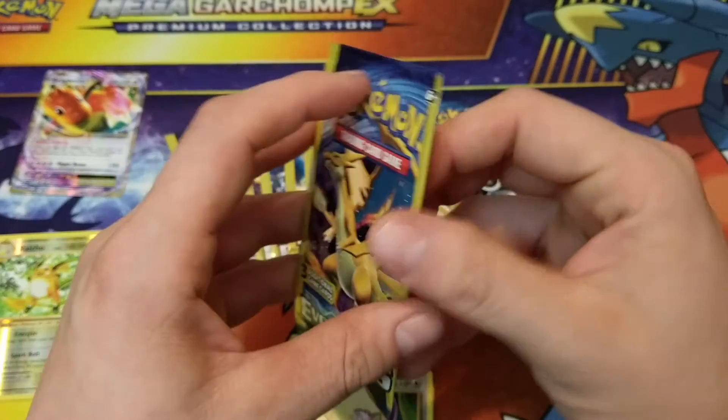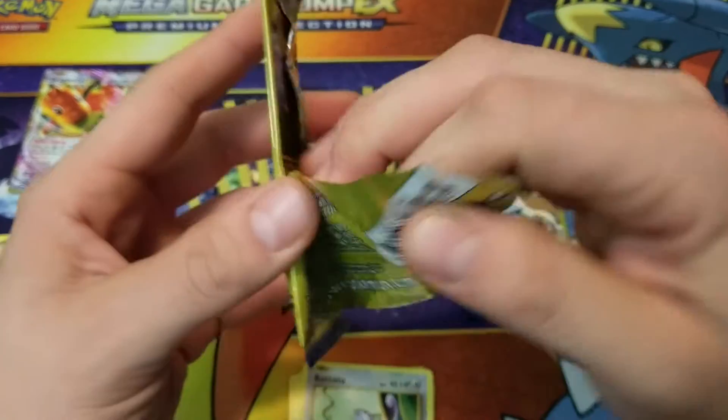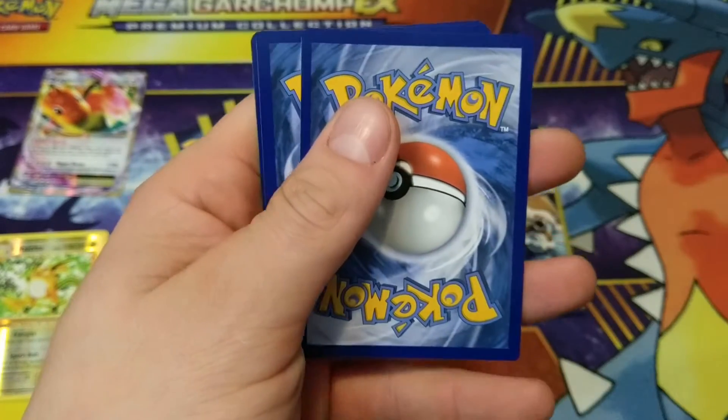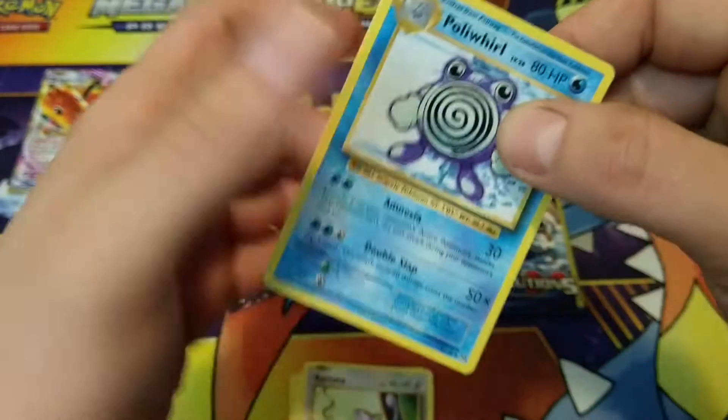He actually has pulled Full Art Charizard, Full Art Blastoise, and he got the regular Mega Blastoise EX. He got a bunch of stuff. He's trying to pawn it off on me too, trying to sell me all his cards. And I'm like, nah dude, not having that.